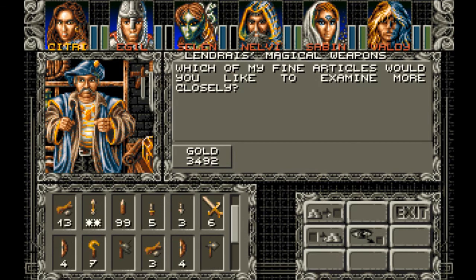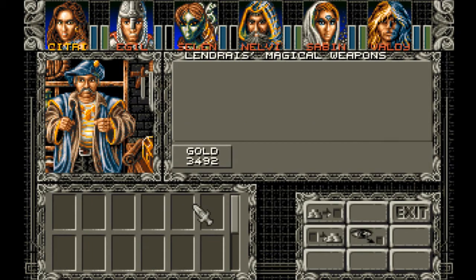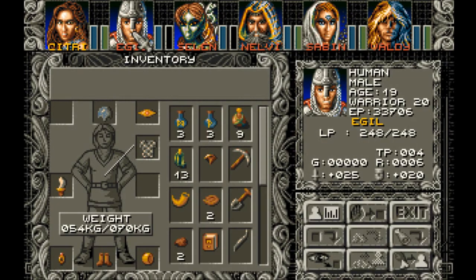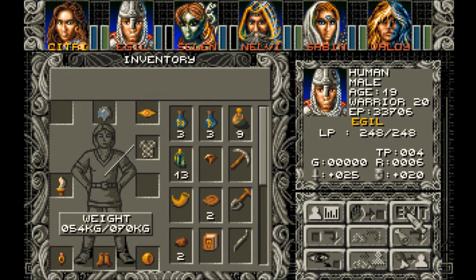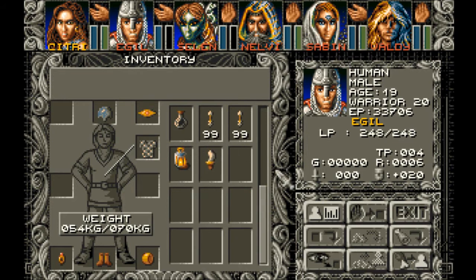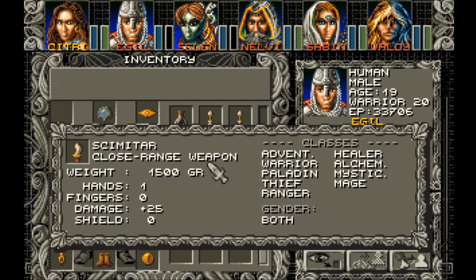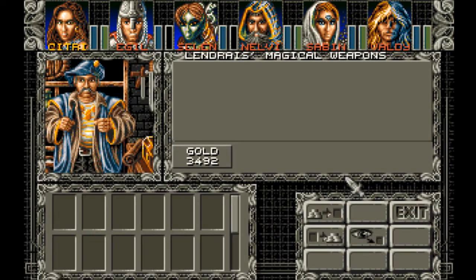Even better than the Dwarf Axe? Actually no — the Dwarf Axe is better. Plus 30. Really? I would never have realized that. Plus 25. Well, he can use the Scimitar — anyone can use the Scimitar, really. So maybe I should sell the Scimitar and buy the Dwarf Axe. I did all this offscreen; I must have been confused or something.